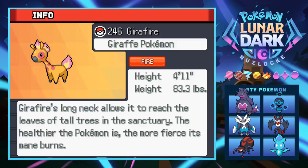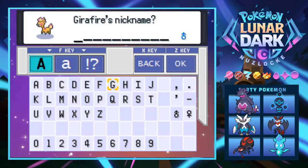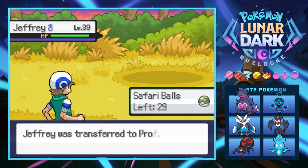Jerafire's long neck lets it reach the leaves of tall trees in the sanctuary, and the healthier it is the more fierce its mane burns - though it doesn't really have a mane. We're going to give it a nickname: Jeffrey the freaking giraffe. RIP Toys R Us, young Jeffrey. Love to see it.